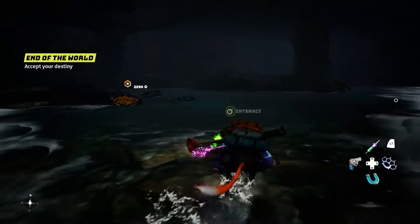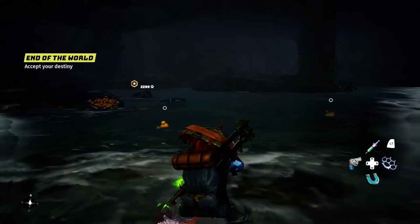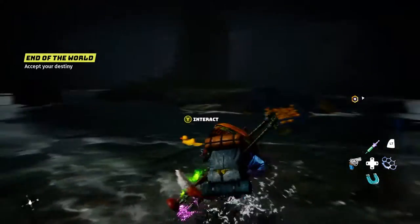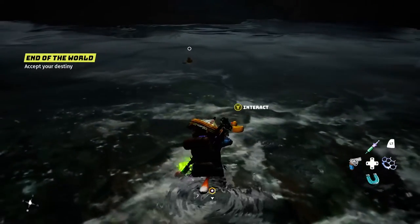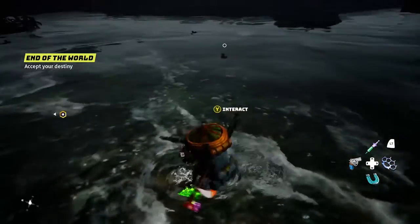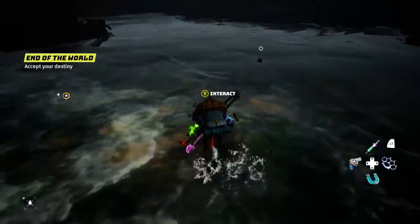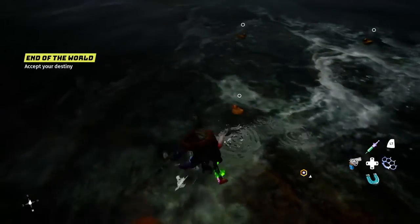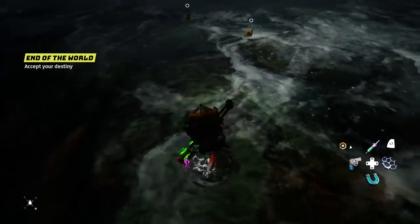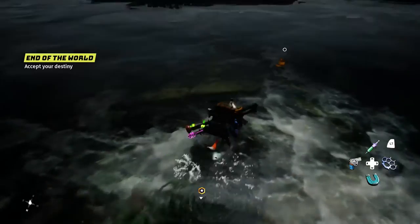Alright, so I came back to Quack Hollow after about 30-45 minutes of being away and just kind of messed around in the game. And as you can see, the rubber duckies — or Gundugs, I should say — have spawned. This is what they look like: little cute rubber duckies just floating around. And now you can just press Y to capture them.